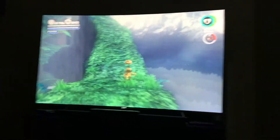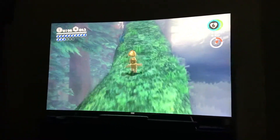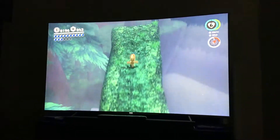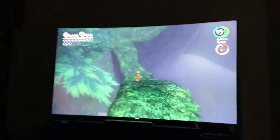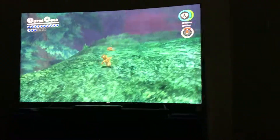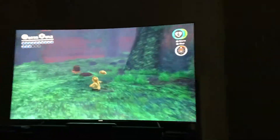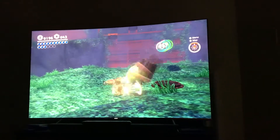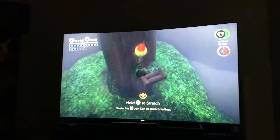Just be really careful, especially on that thin part. So there's going to be like a star — show them the tree where the star is. There's a — wrong tree, wrong tree. Okay, it's not this tree but that tree. See all those ledges? That one — if you just do it with this power-up you can get yourself a moon.